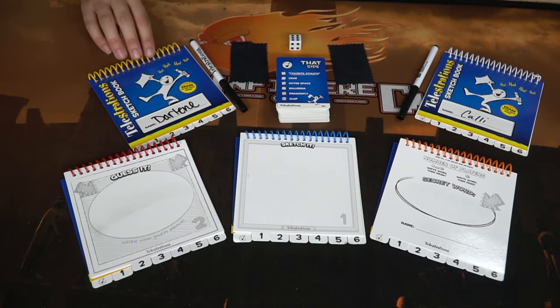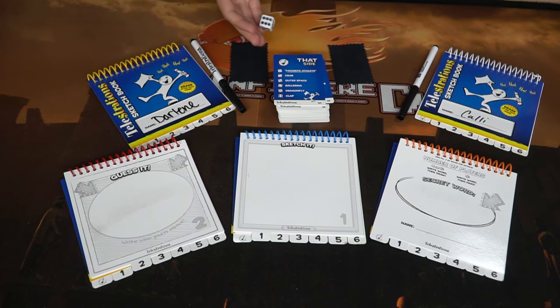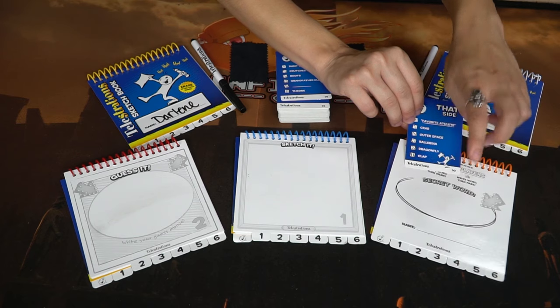To begin the game, each player is given their Telestrations sketchbook, a marker, and a wipe along with the Telestrations card. One of the players will roll the dice and that number — for example, three — will be the secret word that everybody writes. So for example, outer space would be the secret word that this person would write in their booklet.